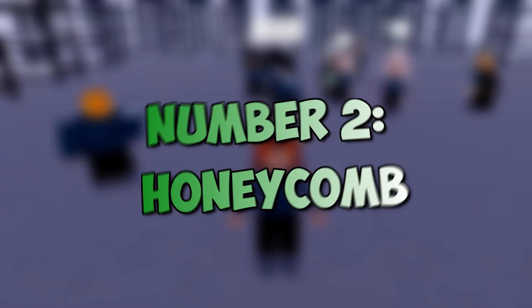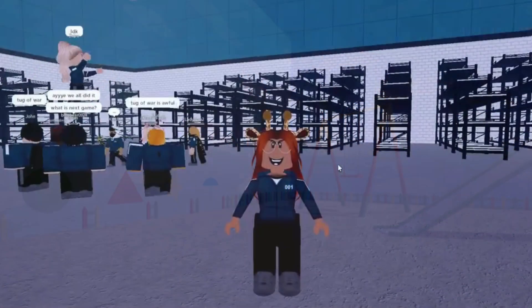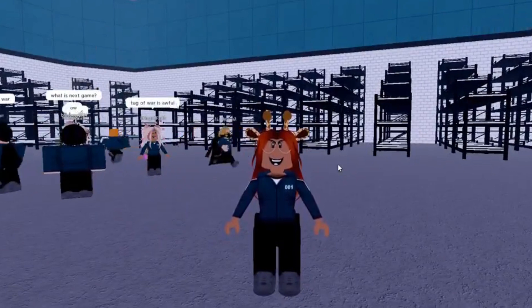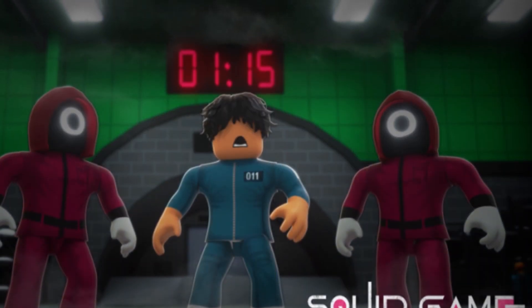Number 2: Honeycomb. It is one of the first knockoffs to pop up when searching for variants of Squid Game on Roblox. According to the descriptions, they haven't written much about the game, but they mention that you have to make difficult decisions to win the pool prize. It has around 6 million site visits.